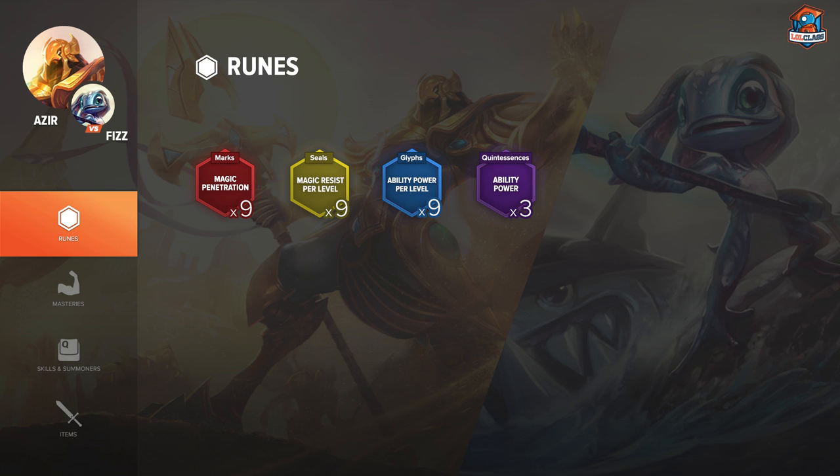After AP Scaling, HP Scaling Yellows are just the best seals right now — they definitely help out throughout the game. Magic Pen Reds and Flat AP Quints are really standard.